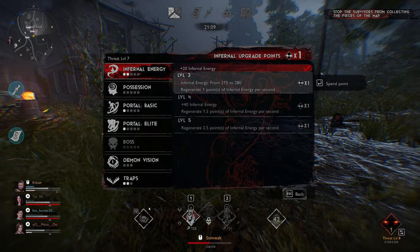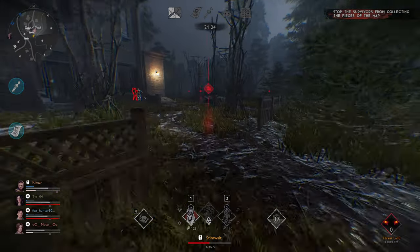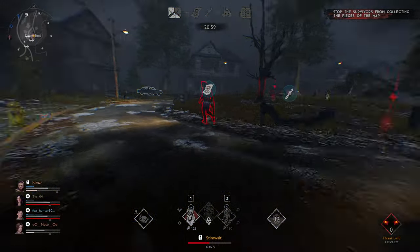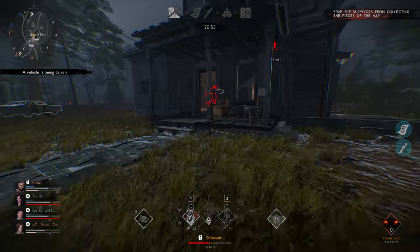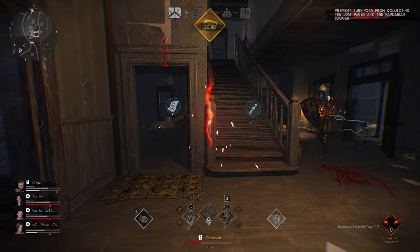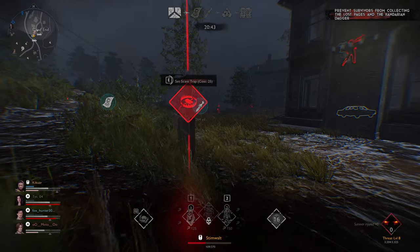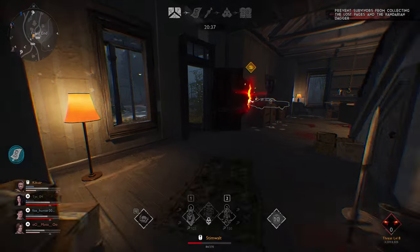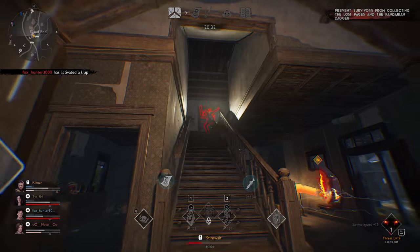Now we're going to max out traps and put more into Infernal Energy. You can see I have one point in elite and basic portals. I'm going to stick with Ash for a little bit longer because I know he's going to run into some of these traps as he's exploring for loot, and he'll help me level up a little more. They got all the map — that happens pretty quickly. The big thing is to protect the dagger and the pages. I got an elite out of that scare, which is nice.